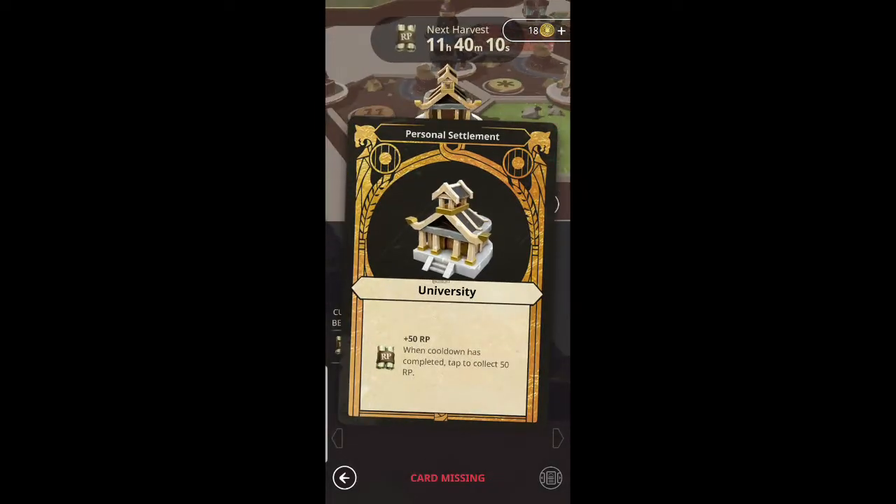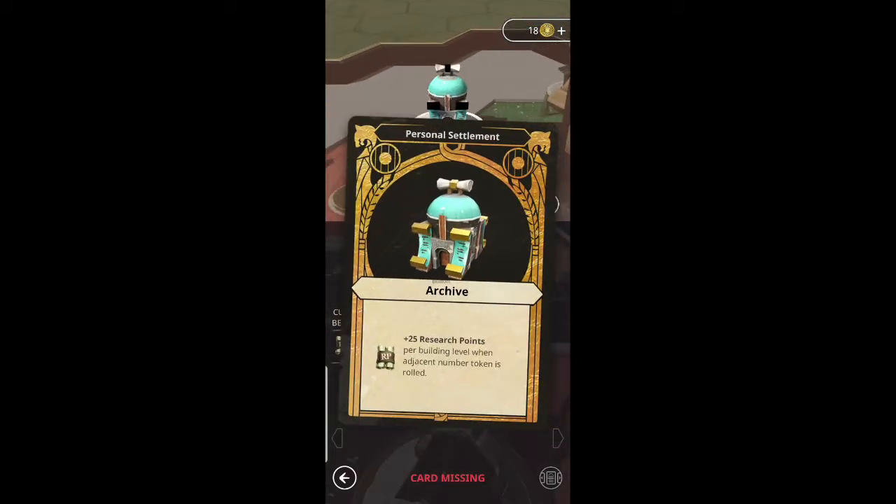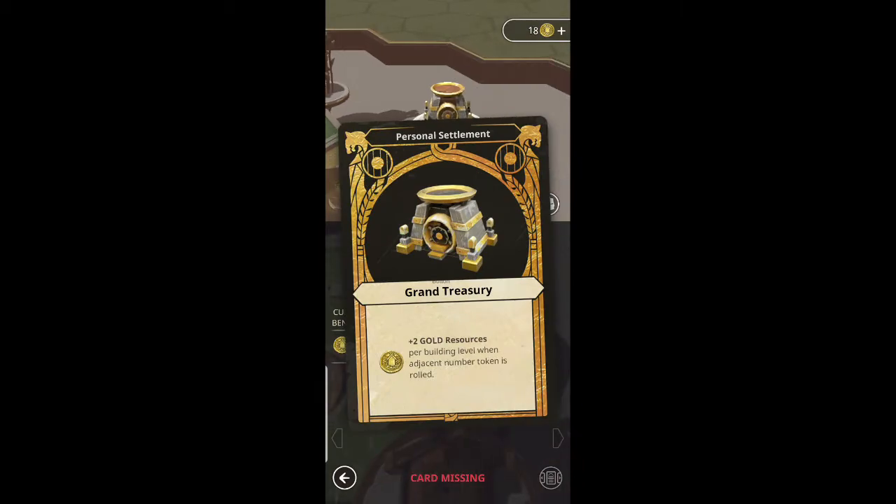The gold cost goes up exponentially when upgrading — I have one thing that I've upgraded, I can't remember which one, but it's essentially a big gold sink. We'll just have a look at what these do and I'll cycle through them.